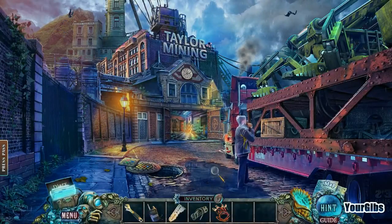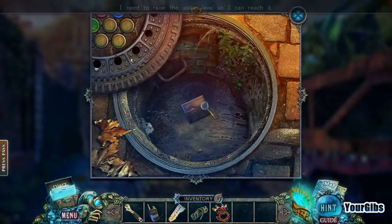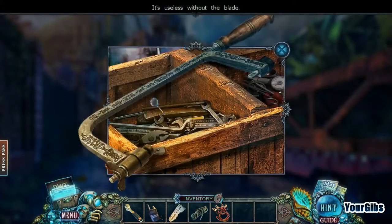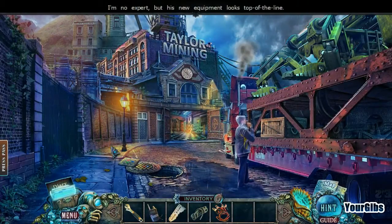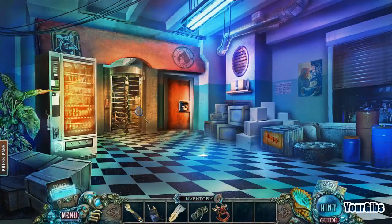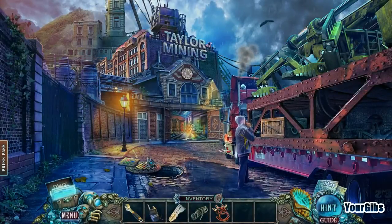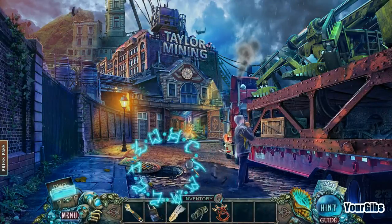We're back for more Fear for Sale — this is the fourth game. We just opened up the sewer down here, and apparently we can't reach something because it's too low. We need to fill it up with water somehow, and we need a blade. There are jumper cables here too, which is interesting. That clock is going crazy — that's why I clicked on it. Let's look at our map to see where we are.